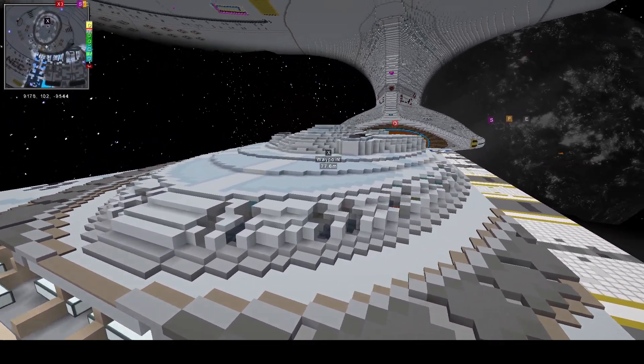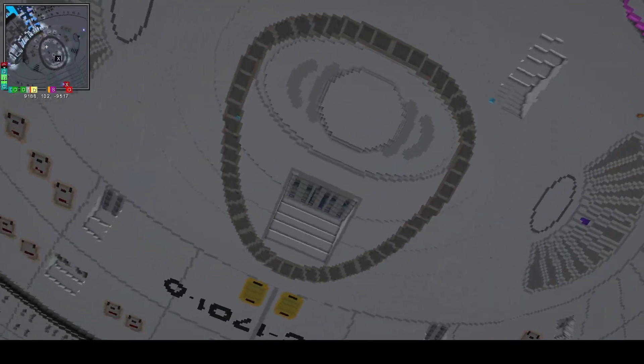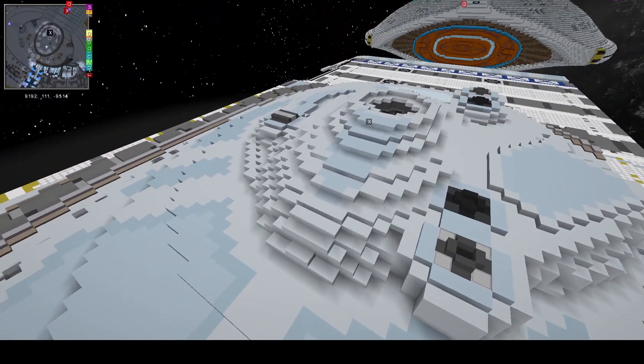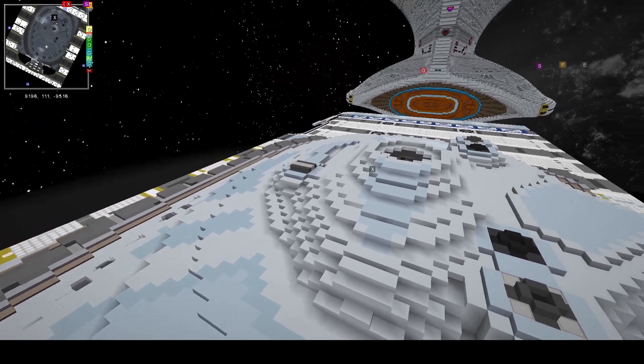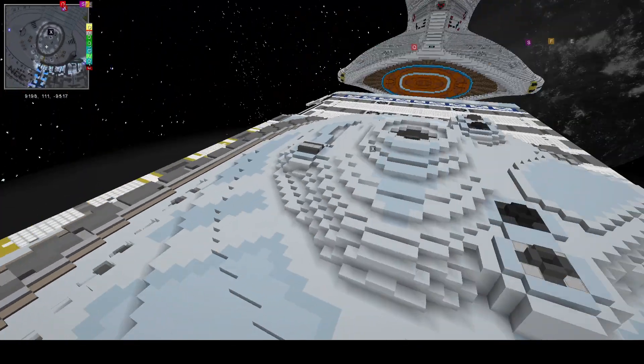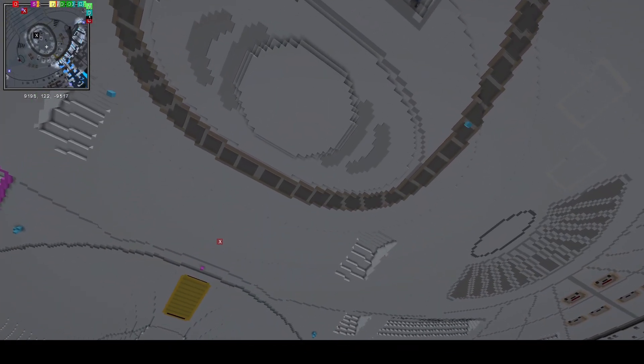The initial build was pretty well done, but they started building out the set pieces like the bridge, deck one, deck two — and then things came up like needing gangways and connecting turbolifts. That was one of the problems with this first build up here.